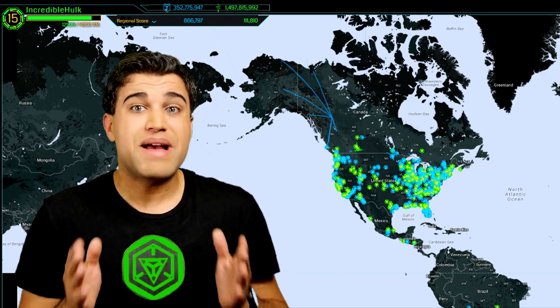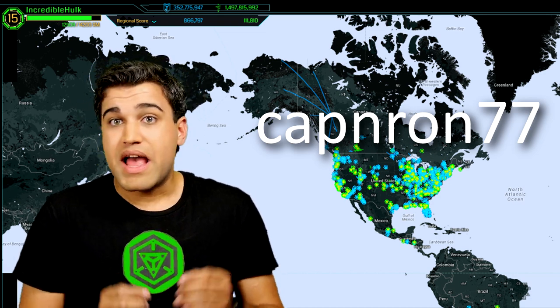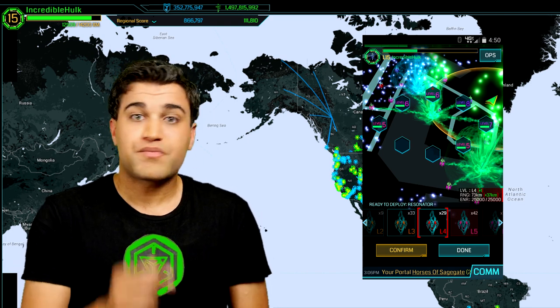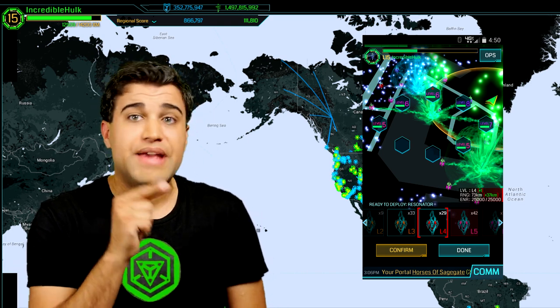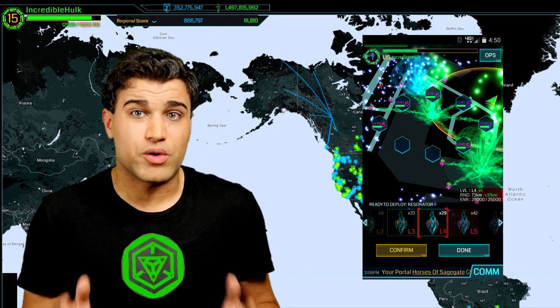A tip sent in by CaptainRon77, which I had forgot to specifically mention: when you're deploying on a fresh portal, don't do a full deploy. Do your 8, your 7, your 6, your 6, your 5, your 5. Then you have a perfect level 4 portal to use.